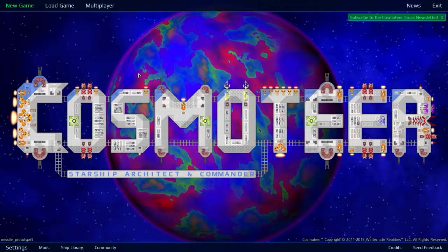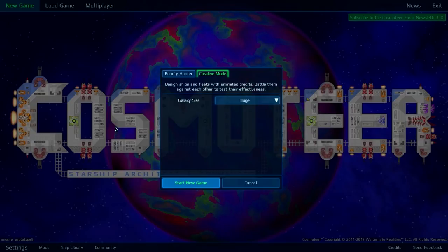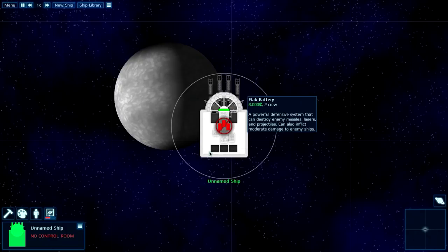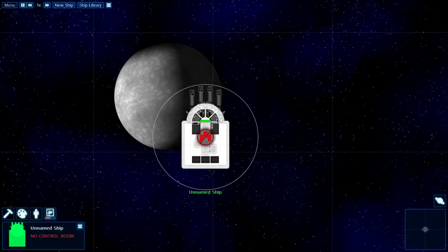Anyways, that's Missile Prototype 5. I didn't know about the flak, and I really, really like the flak. It might be a bit too strong in terms of defense — being able to defend against nearly every single shot that comes at you seems a bit strong. I think it'd be nice if maybe you had different ones for different weapon types.